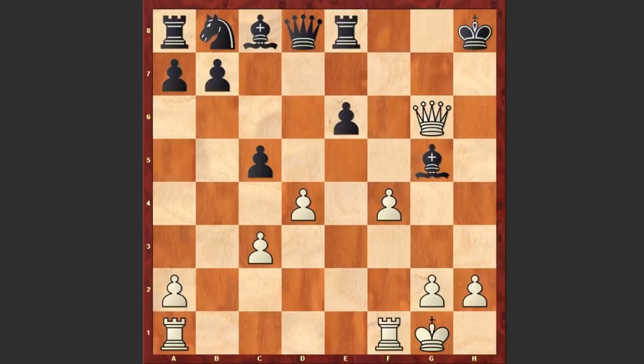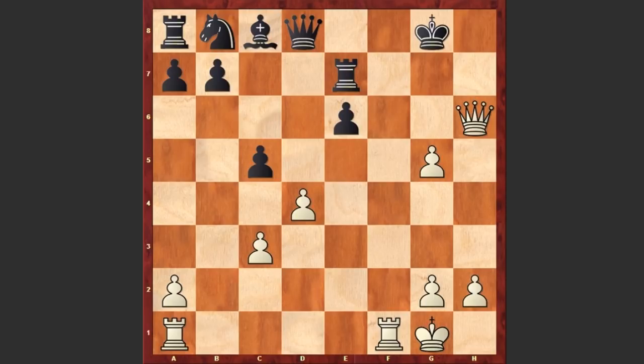Black captured on g5, fxg5, and this time there is a dangerous threat: Rf7. Re7, covering the 7th rank, Qh6 check, Kg8, g6 — not allowing any possible Rh7 moves now. White will play Rf3 and then double up the rooks or Rh3. This is going to be crushing.